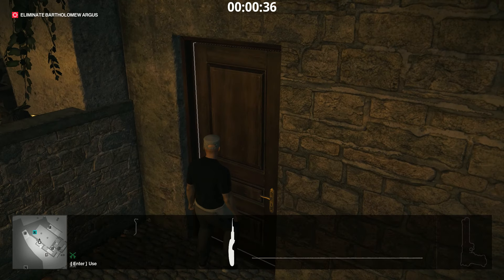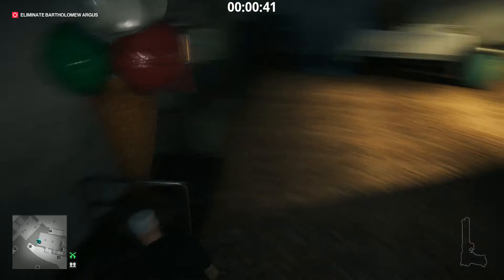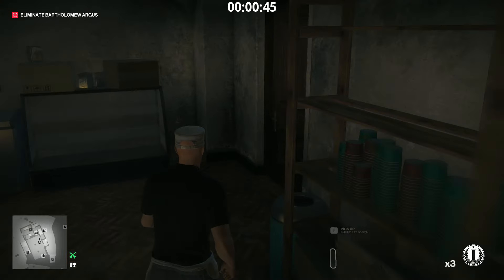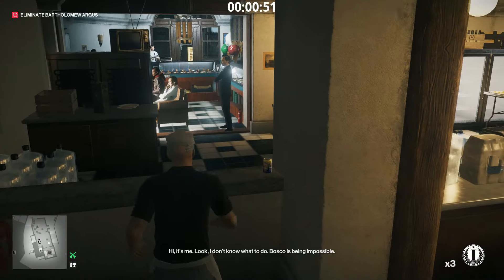Pick the lock on this door and then run in and get the coins out of the case — you don't need to pick the case up. We're just going to take the back stairs up to the cafe and vault over here.